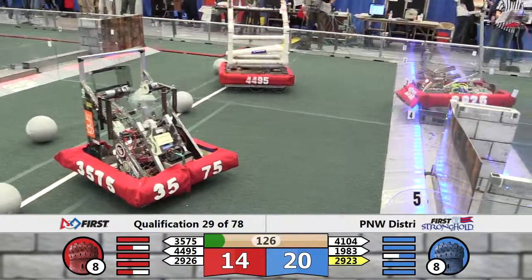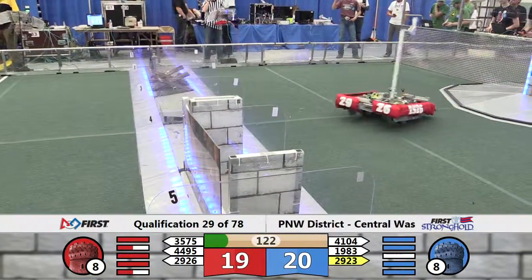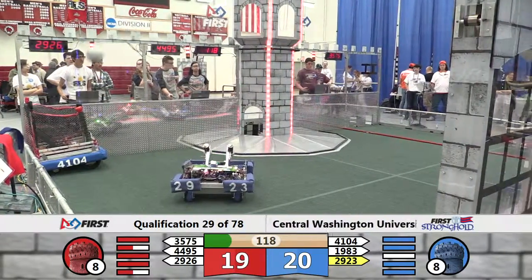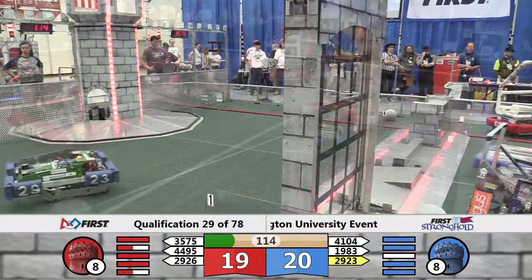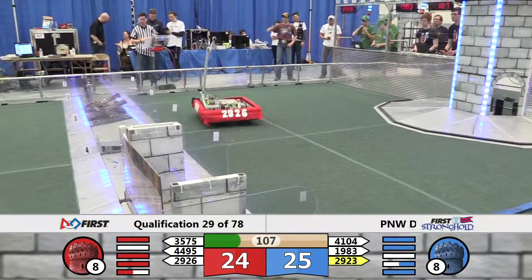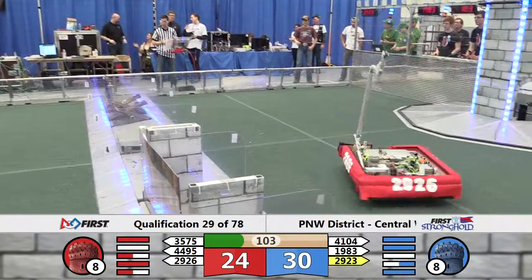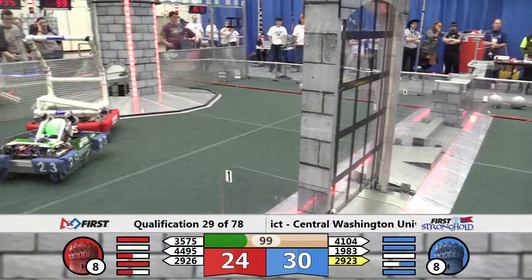1983 on the batter, lining up for a shot in the high goal. Having a little issue with the shooter there. 2923 lines up the shot — the Aggies miss though. Skunkworks is coming back across, trying to defeat these defenses, disabling them, and takes the flag off the high tower.